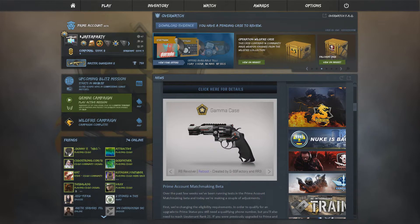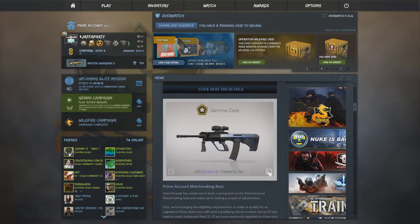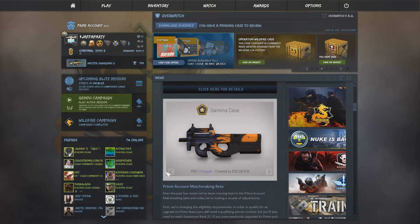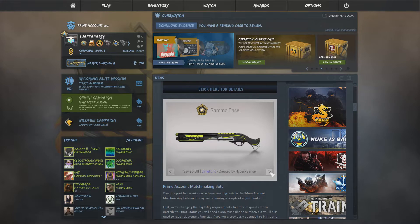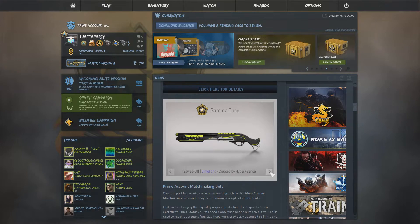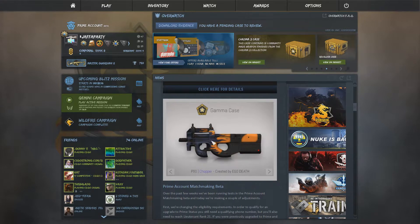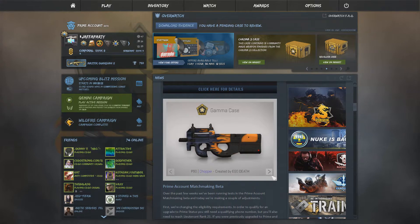The R8 Revolver Reboot - and I hope the R8 Revolver actually gets a reboot in damage or something, because right now it's kind of worthless and pathetic. Moving on we have the UMP Aristocrat which looks pretty fancy, the Sawed-Off Limelight, and the P90 Chopper which looks pretty sweet with the fancy flames. That gradient looks sweet.